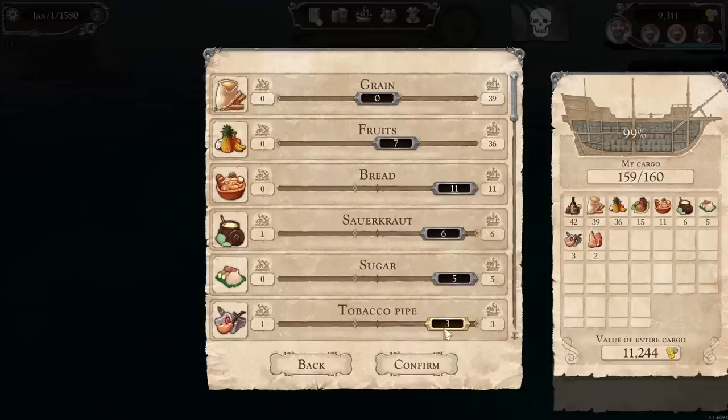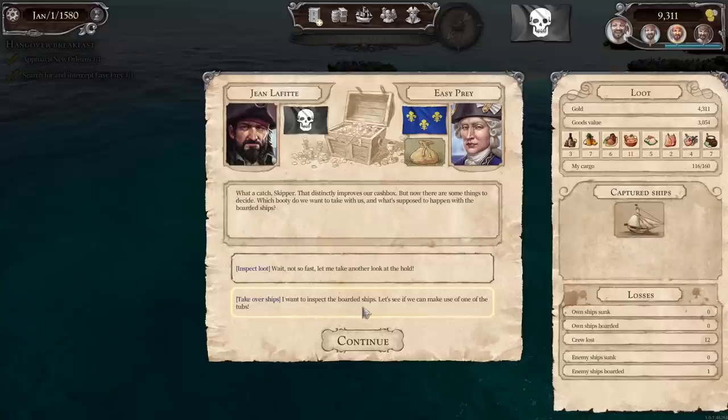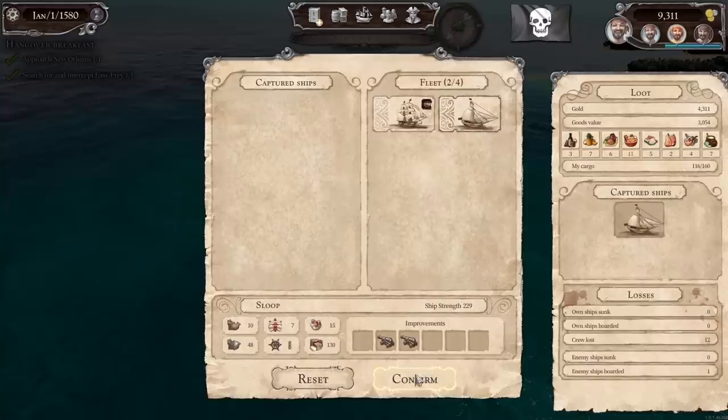160 out of 160 capacity — we have to go with a little less of something, so let's go with one less bread. If we go with 160 it won't let me take it. Now I can confirm — that confirms it until we close this menu. Now we can take over the enemy ship. I want to inspect the boarded ships to see if we can make use of one of them. That is our sloop now that we're capturing — we can take that into our command and add that to our fleet. Good thing we didn't sink it.